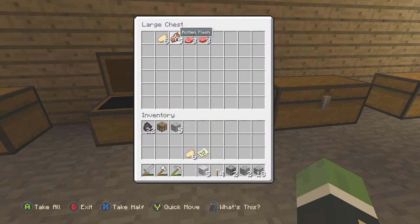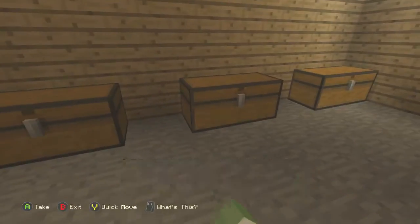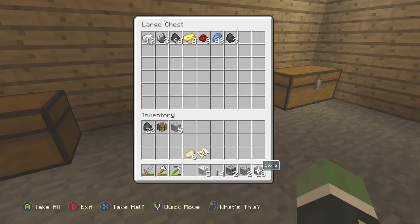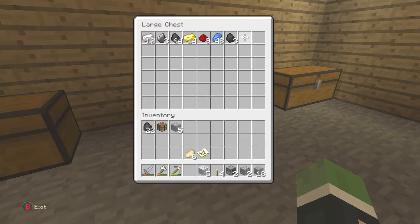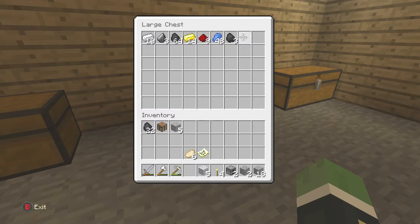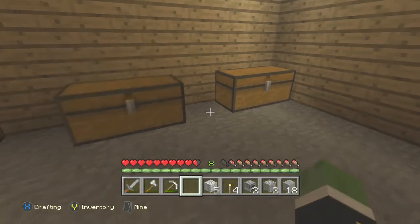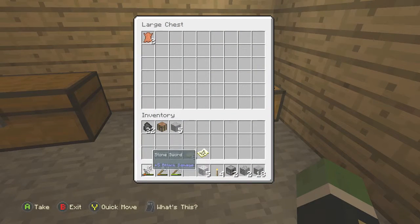This is the food chest — I'm going to count rotten flesh as food just because I don't want to count it as random. Next chest is ores and anything like that — I love how all this looks, I like the colors. No diamond though — I found diamonds but I think I died with them. That was all off camera when I went to a mineshaft, which kind of sucks.